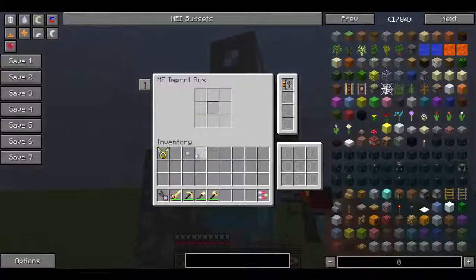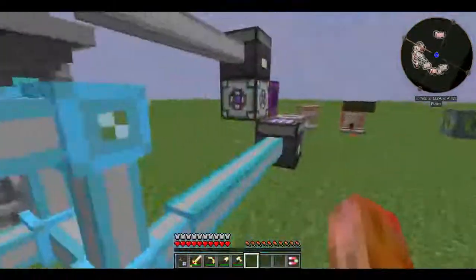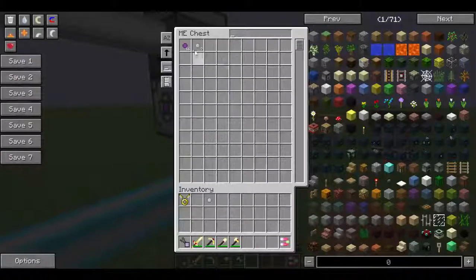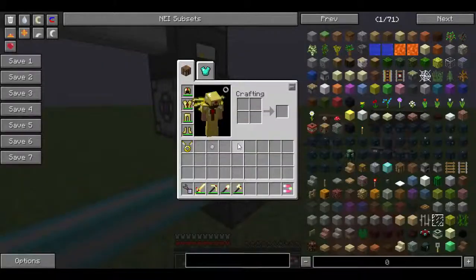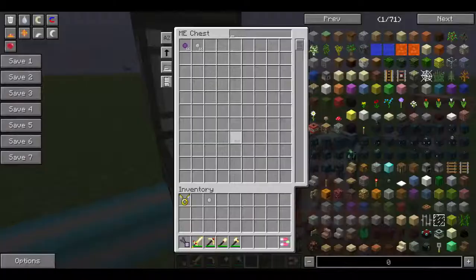Now all you need to do is tell the interface to export white paintballs. You should come over to your ME chest and it will fill with paintballs. Now it starts out slowly, but then it speeds up. You'll be able to see this in just a minute when it reaches 16. I don't know why it starts out slowly, but it does speed up.